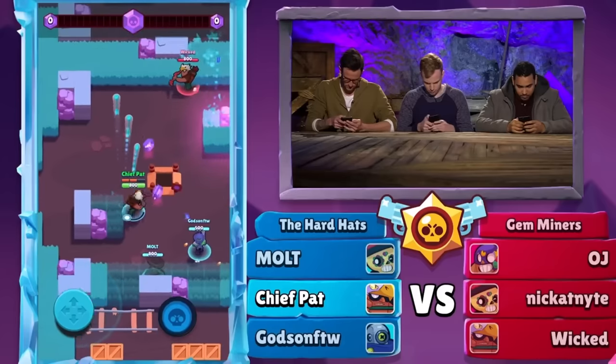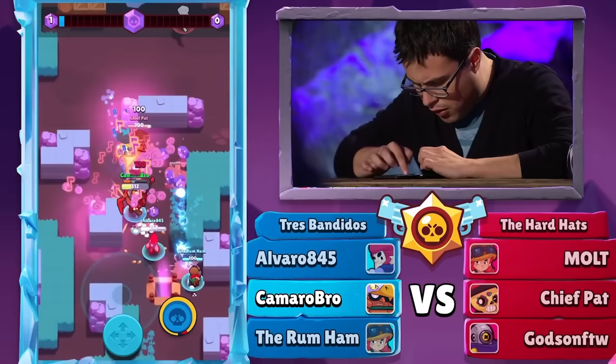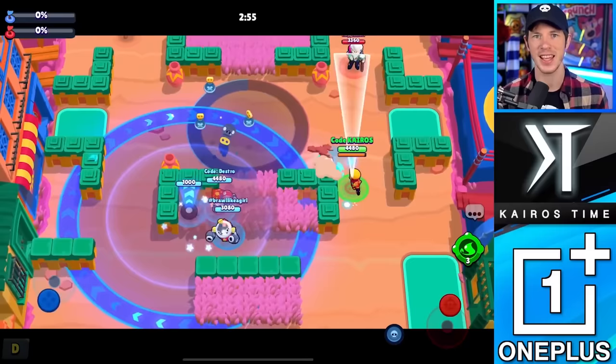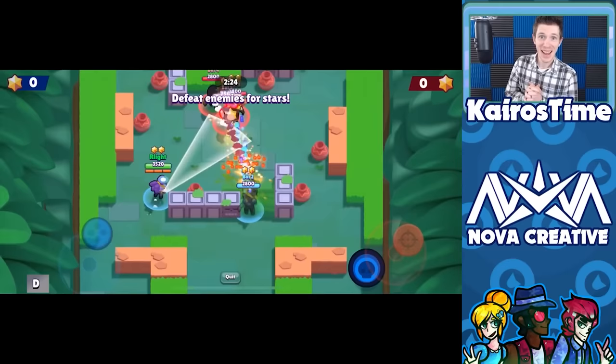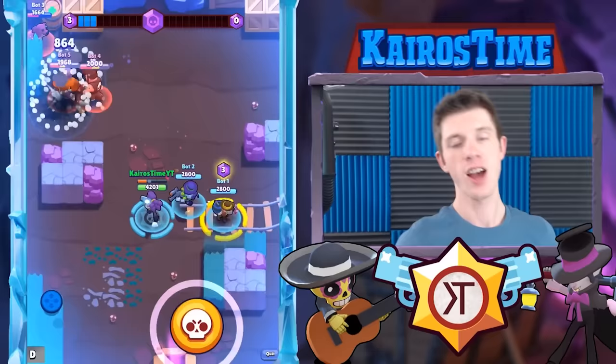Over five years ago, Brawl Stars made its debut as Supercell's newest game in open beta. The game was completely different from how it looks today in a lot of big ways. This video is a journey to the past to see how the game has changed throughout the years, focusing specifically on how different strategies and brawlers have risen to the top and fallen to the bottom of the meta. This is a history of Brawl Stars' meta before its global release, and it starts before Brawl Stars was Brawl Stars.